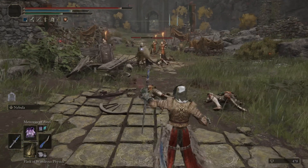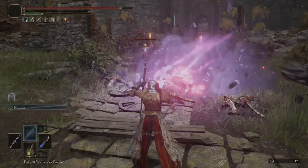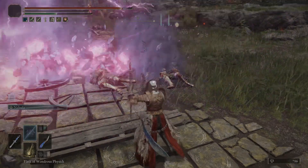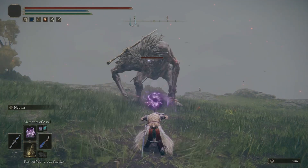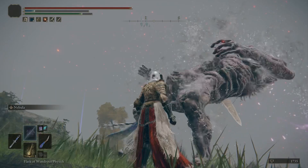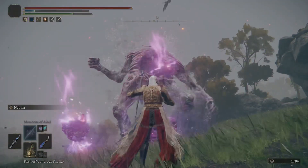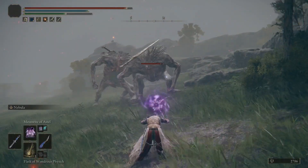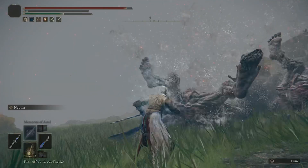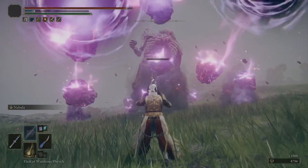It works really well for groups — if enemies are close together and lumped up, it does devastating damage. You can hold the button and it will keep the meteorites falling until your FP is gone. On a single small boss it's not as effective, but against Giants it works quite well. This has been debuffed since the 1.04 update, but it's still a quite effective spell. You can see two Giants taken down really easily — even from a distance, it's really effective. Definitely worth having.